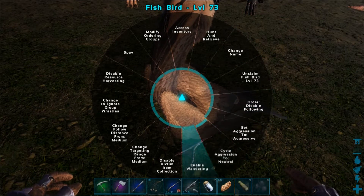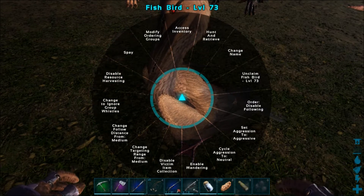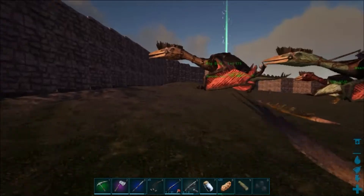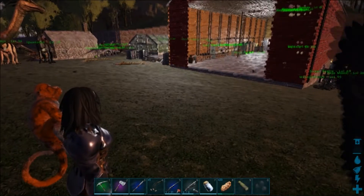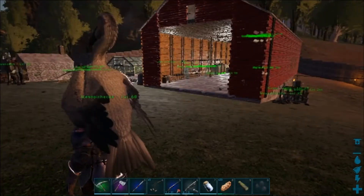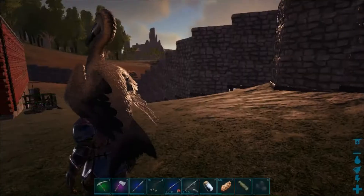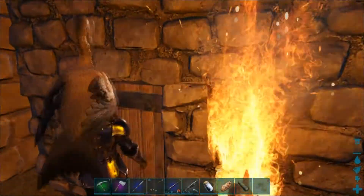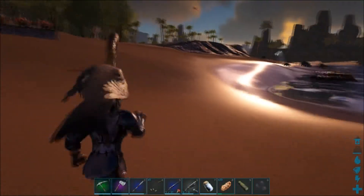We've got: hunt and retrieve, disable following, aggression, name, wandering, targeting, follow distance, change group whistles. It's following me. I can access the inventory but can't pick it up — oh wait, I've got my little monkey there. Now I should be able to pick it up — yeah, there we go. That looks completely ridiculous — I've got a giant bird on me. I bet it'll fit out the door no problem.